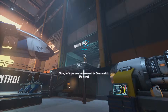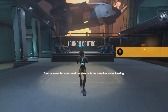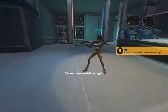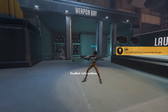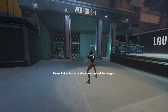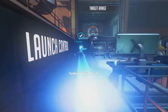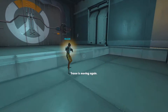Now, let's go over movement in Overwatch. You can move forwards and backwards in the direction you are looking. You can also move left and right. Excellent. Please follow Tracer as she moves around the hangar. Continue following Tracer. Tracer is moving again. Excellent.